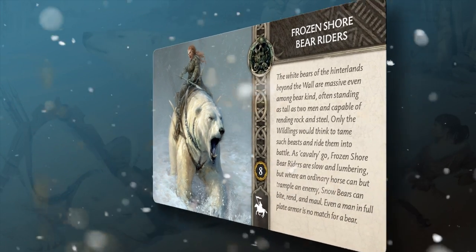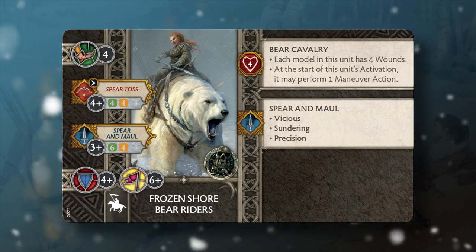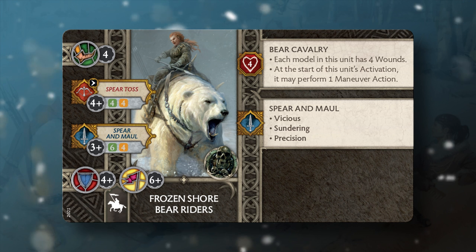When the circumstances dictate, the unit may utilize its spear toss ability, peppering their foes from short range, but more often than not these bear cavalry will want to engage in melee, where they can maximize their vicious, sundering, and precision keywords.